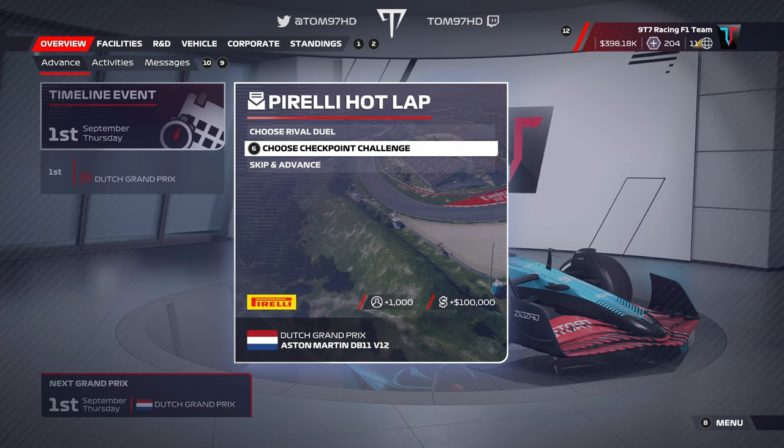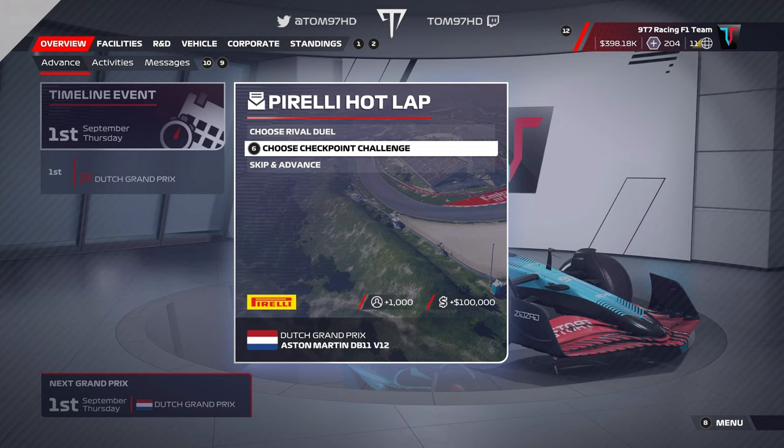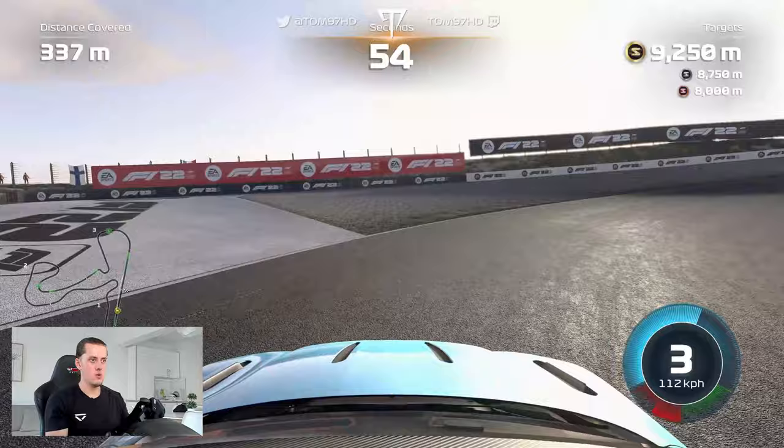Here we are for another F1 My Team episode on F1 22 — today we're at the Dutch Grand Prix at Zandvoort. If you haven't seen the previous episode, the start of a new era, we finally gave up on 110 AI — go check out the Belgian Grand Prix, link in the top right — because simply put, it had to be done. I had to wave the white flag. This race will continue the trend, or will it?